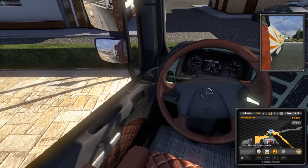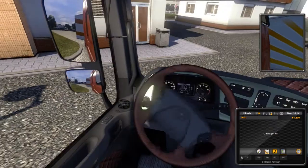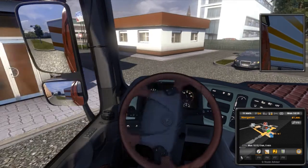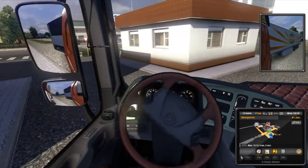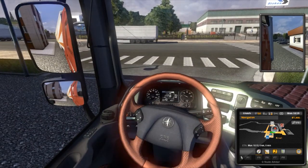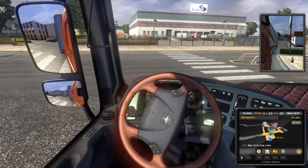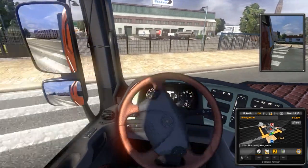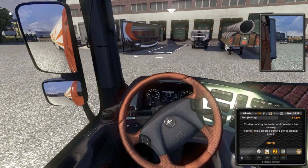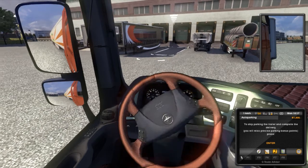Well, I'm doing a public service — I'm cutting the hedges. She's going to come into this parking lot — we're having a break. This is my first day in the job, give me a break. So our GPS — how the hell do we get in there? Wrong side of the road, Sean. Skip parking, the trailer, and complete the delivery — you will miss the precise parking bonus. Press enter. Now we give it a shot.